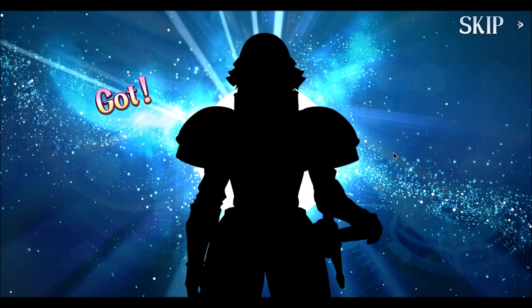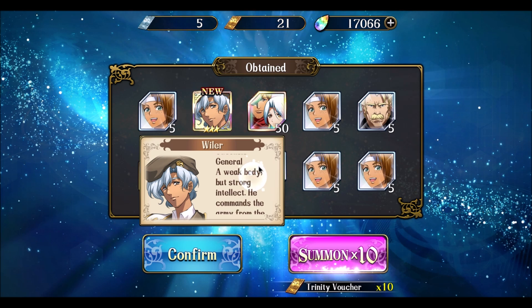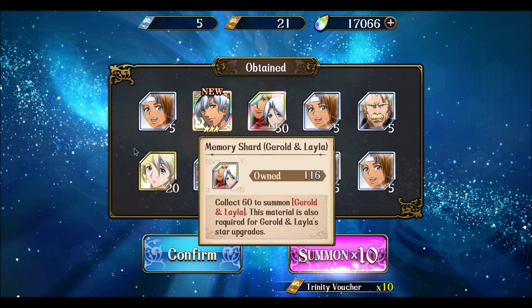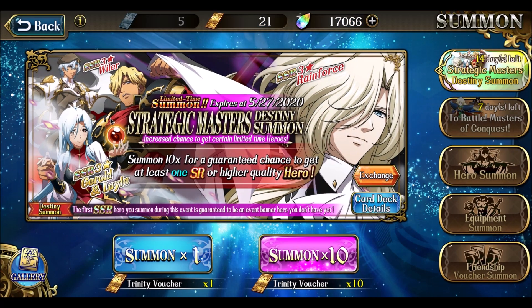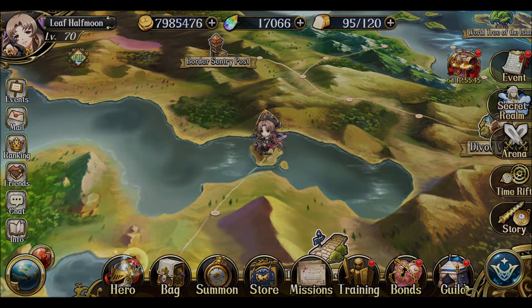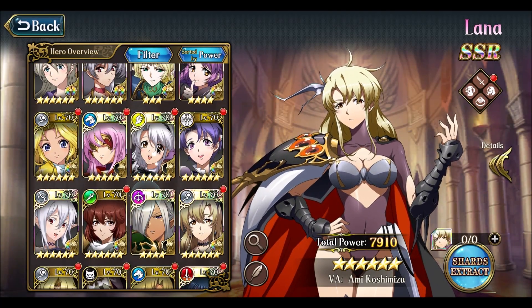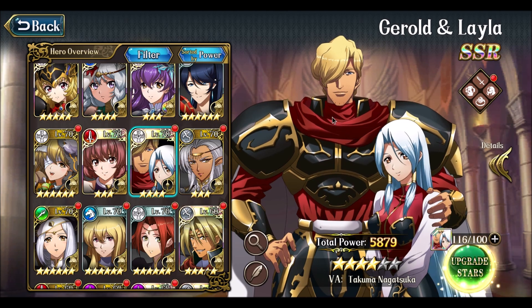That's just an SR. I have 116 shards for Gerald and Layla, which I think means I get her a 5th star. That would have been nice to have on the Focus Banner — that would have been a good chance of me getting the deedlet. But that's alright, let's go ahead and upgrade Gerald and Layla.